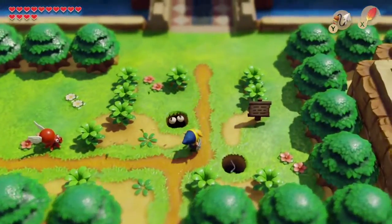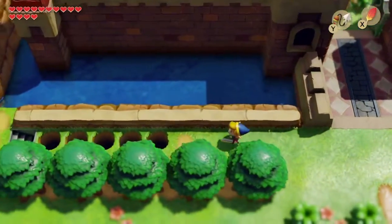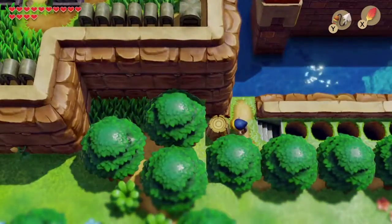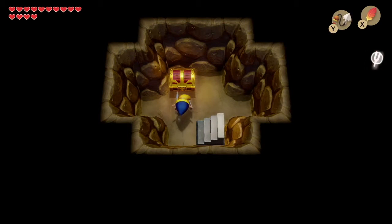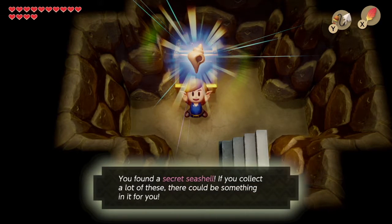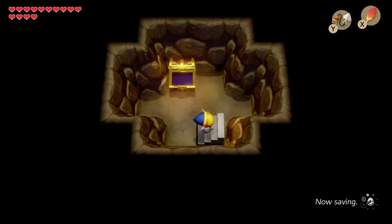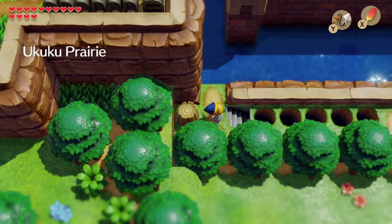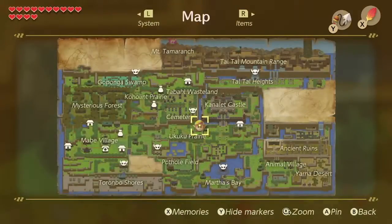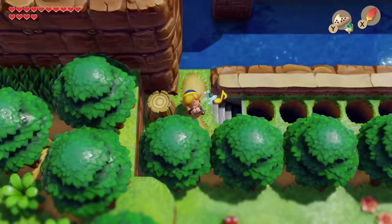Our next stop is over by the castle. There's a section we've never gone through because we couldn't hookshot, but we have it now and can get to that tree stump which has a secret seashell. The mystery of what's inside kind of goes away once the game tells you straight up. We could swim all the way around, but we can just warp instead — that's so much simpler.